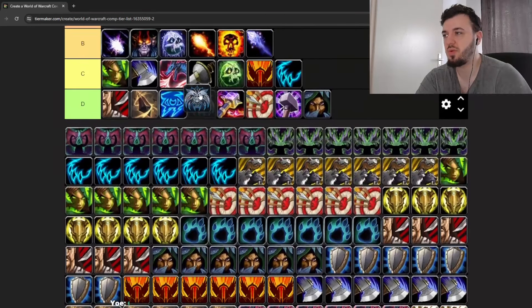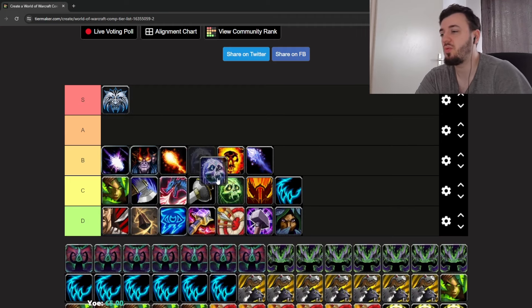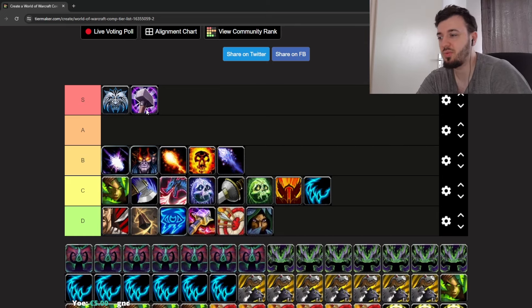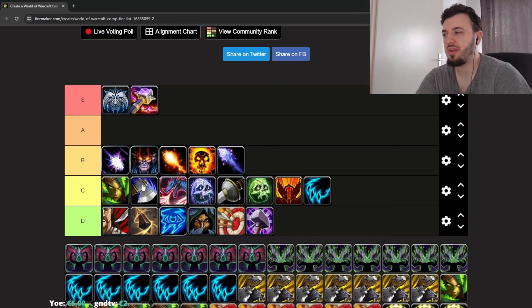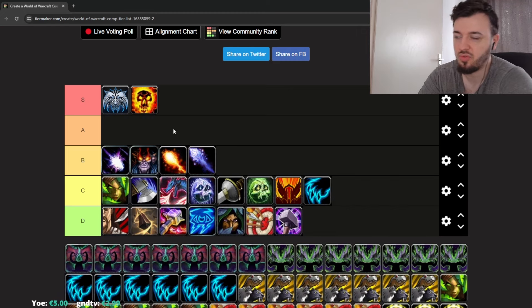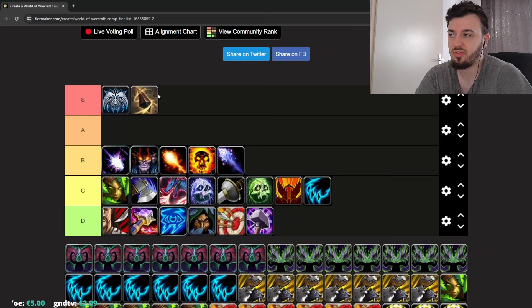Wind Walker Monk is interesting — similar to Fury or Arms Warrior. It works with Frost DK, Sub Rogue, Retribution Paladin, MM Hunter, Enhancement Shaman, or Shadow Priest. With Shadow Priest you have CC and burst that you need to align together. You can also play with Augmentation Evoker to emulate a DPS-healer comp.